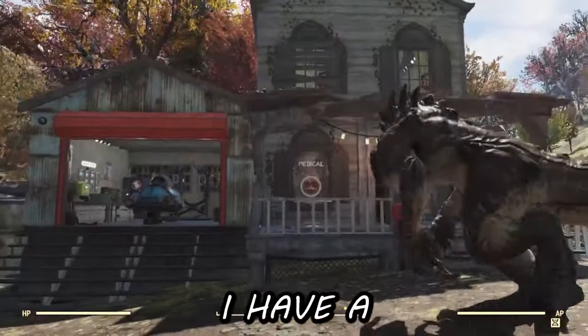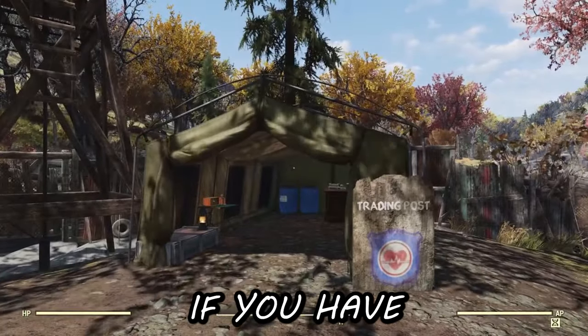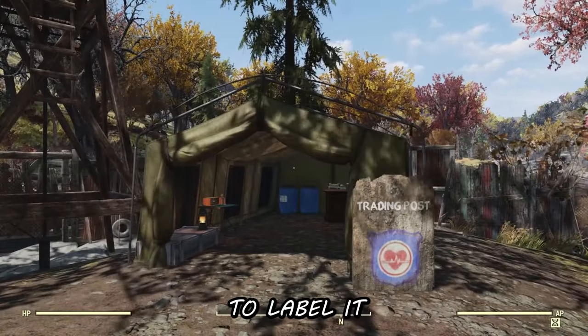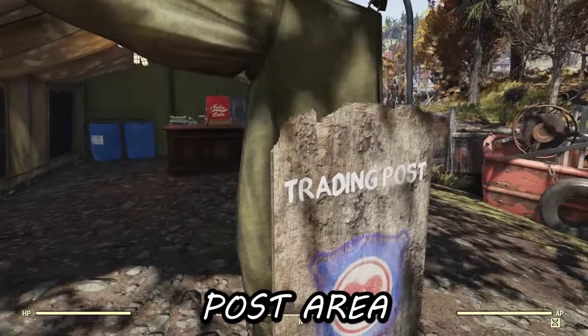In my camp, you'll see I have a medical building, a regular house, and then a training post. It is very important that if you have a vendor in your camp, you make sure to label it. You can either have vault-boy signs pointing towards it, or just a simple marker for your training post area.